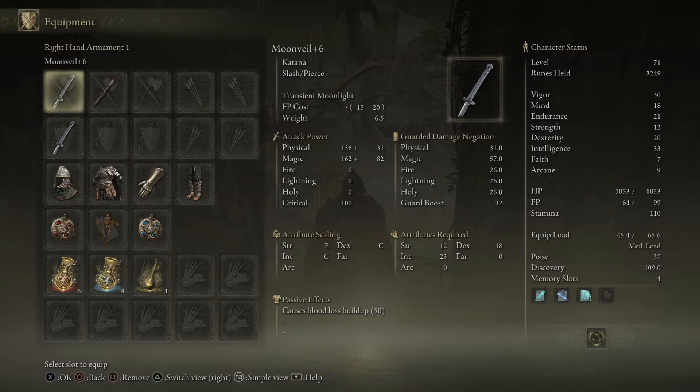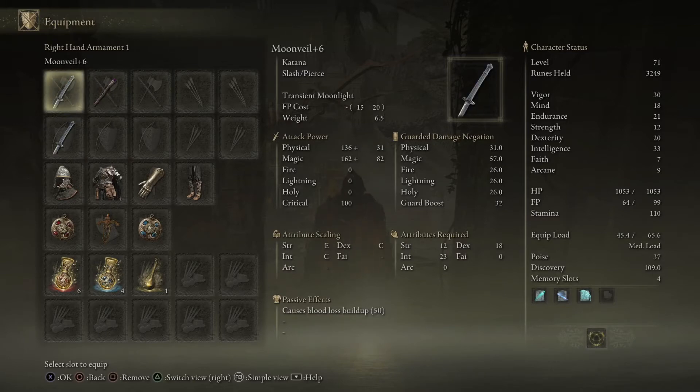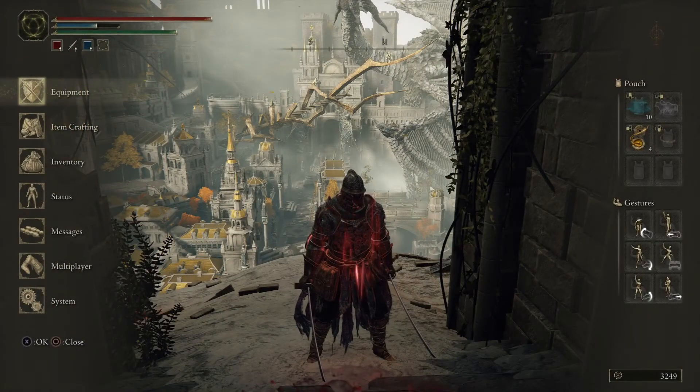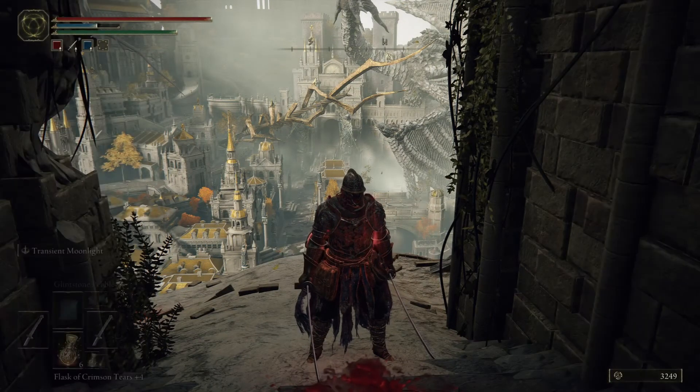I rely pretty heavily on the Transient Moonlight — it's really powerful. But even if you run out of FP, the dual Moonveil katanas are still really powerful for meleeing. That's my build.